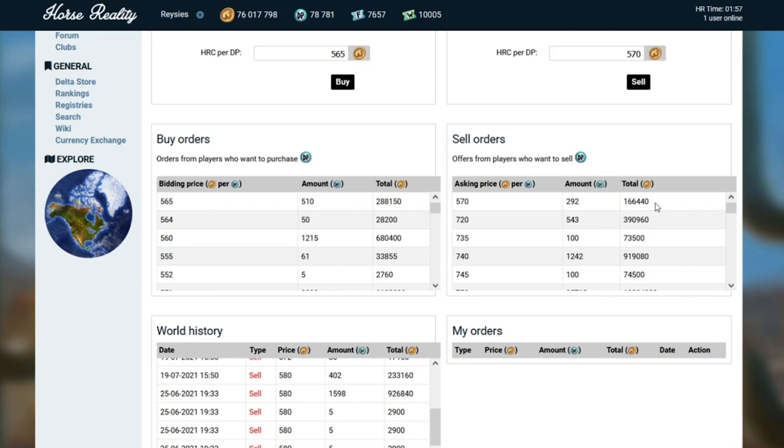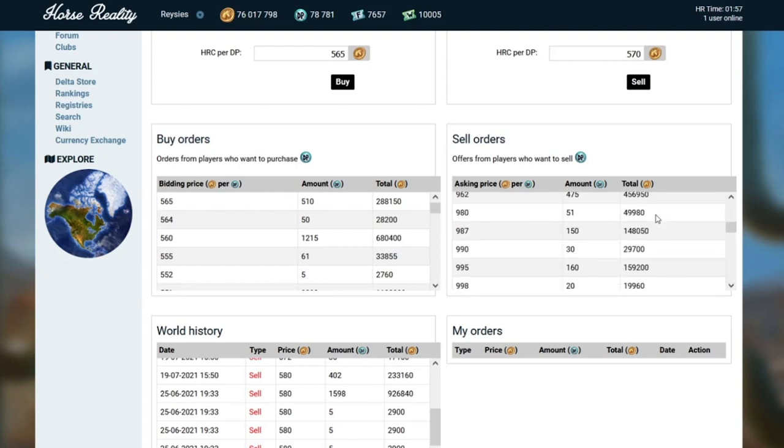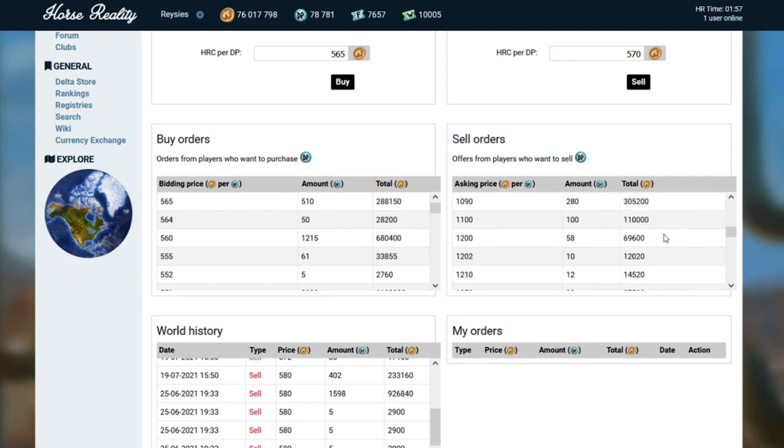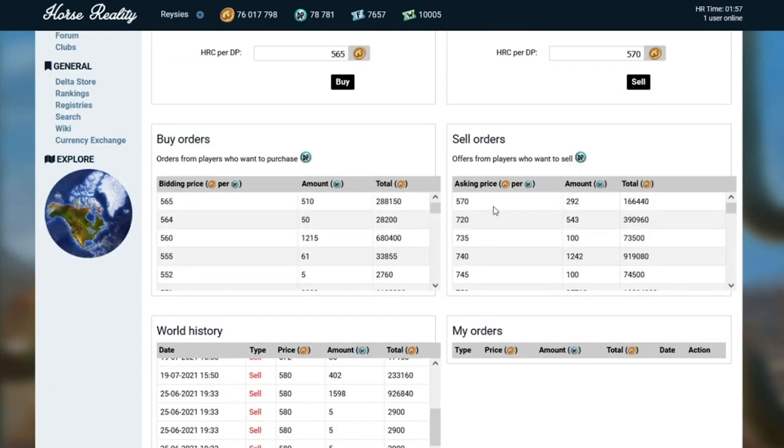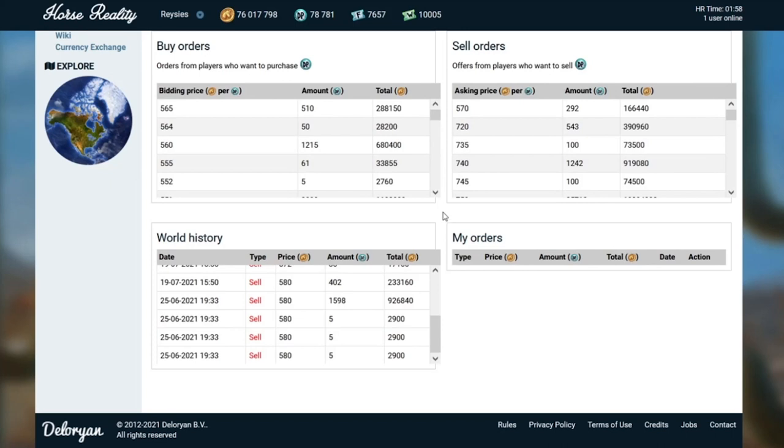Previously, you would only be able to see some of the orders available — and this is what the quality of life update addressed. Now you can see all existing orders, even those put in for extremely high prices. The highest buy price and lowest sell price are still displayed at the very top, so those are the ones to pay attention to. Below these, we have the world history, which shows the most recent completed transactions. Beside it are your personal buy and sell orders, which you can cancel at any time, so long as they haven't already been processed.